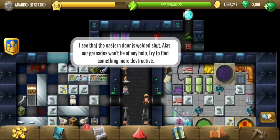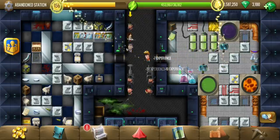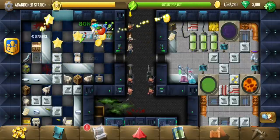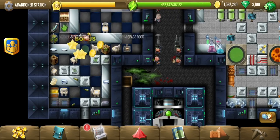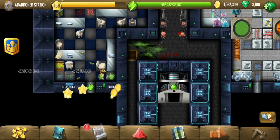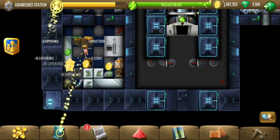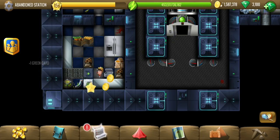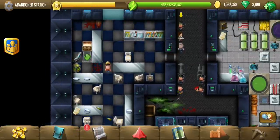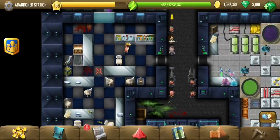Grenades won't help and we need something even more destructive than grenades. Let's just do the treasure part first. Since this is a smaller event, there will be a treasure part in each location and one location will have two parts. We have got an entrance card - this is a green card. That green card is probably needed elsewhere, but for the treasure part we need something.